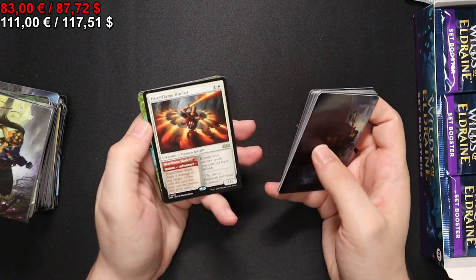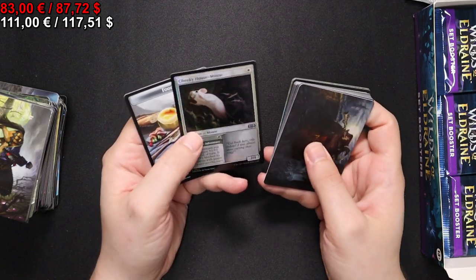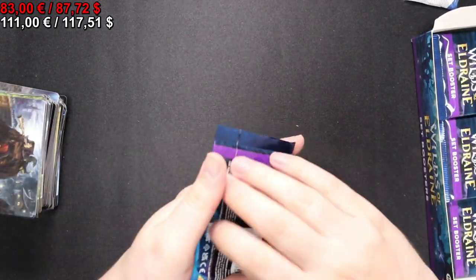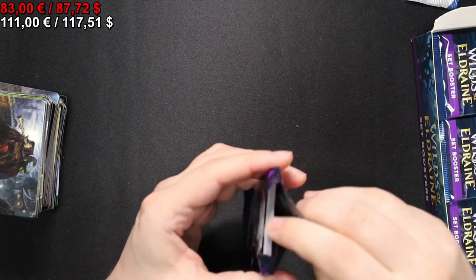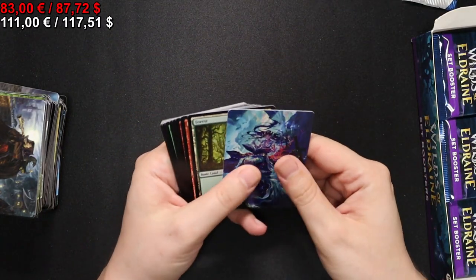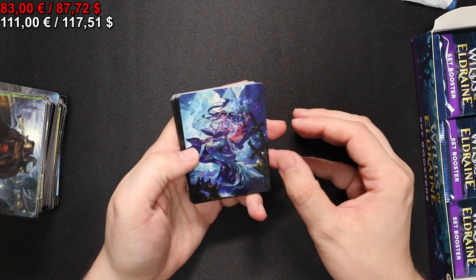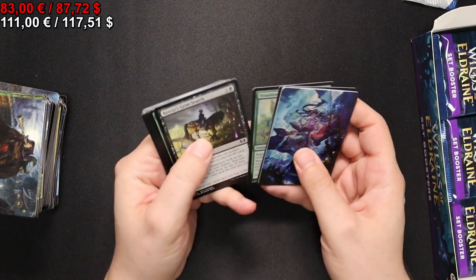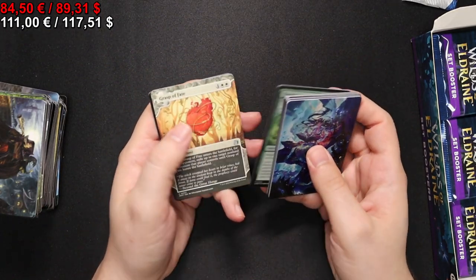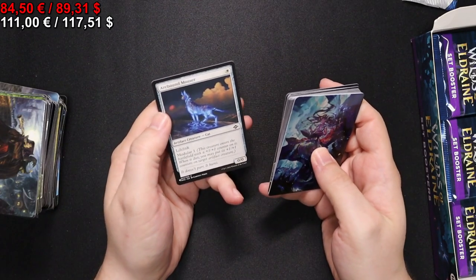We have a Court of Ventures, a Heartflame Duelist, a Leyline of Abundance for our enchanted slot, and a Denizen of the Deep. Onto the next pack - the anime style Heuristic Studies, a really cool art piece. We have a Thunderous Debut, a Grasp of Fate in our enchanted slot, and an Arcbound Mouser in our list slot.